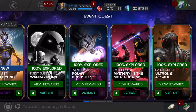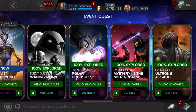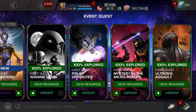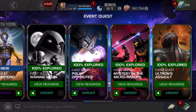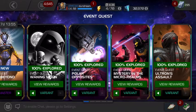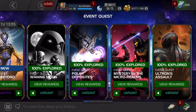If you have more of an all-round roster — Sentinel, Venom the Duck, Venom, Warlock, or Thing with his synergy — then Mystery in the Micro Realm can be pretty easy and straightforward. With Thing's synergy you can easily clear it out, and that's actually probably easier than the tech route. I went Waning Moon first, then Mystery in the Micro Realm because I had Thing with the synergy, then doubled back to Polar Opposites once I got Warlock.